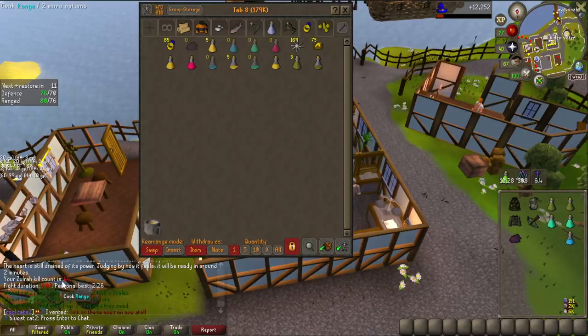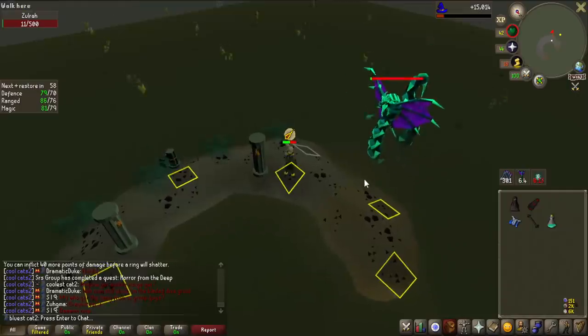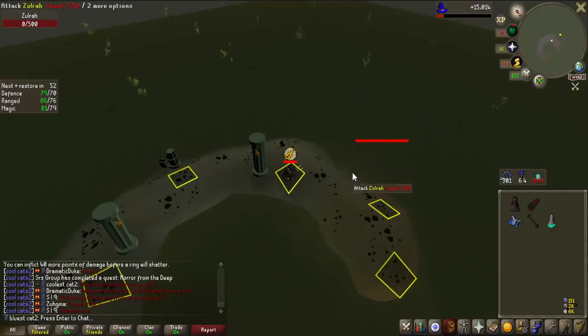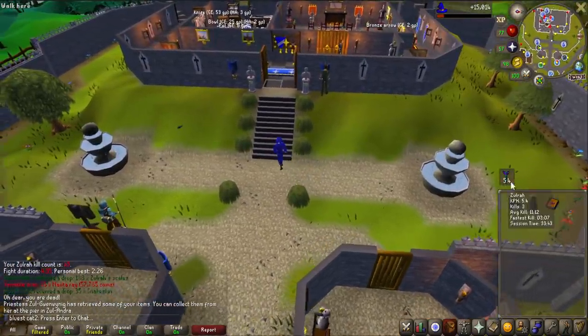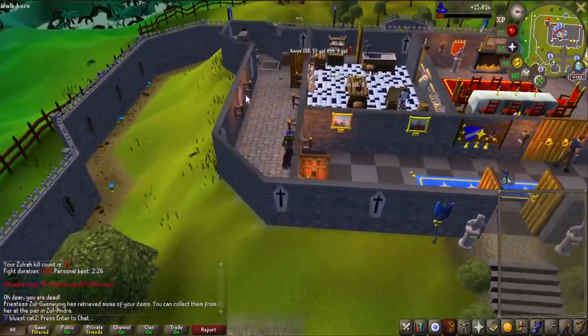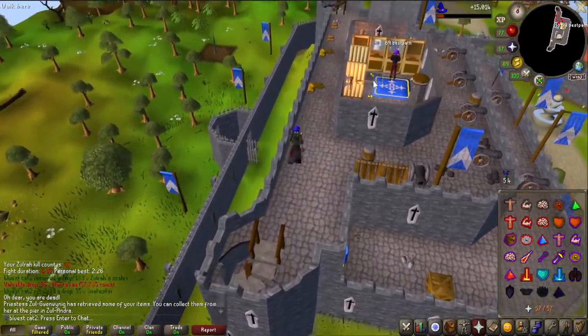I'm up to 44 kill count now and I don't really have any Ranging pots, no prayer pots, barely any super anti-poisons. I could buy normal anti-poisons from Karamja but that still doesn't really help without prayer potions. So we're going for the last kill of the video — kill 45 — until we get more prayer pots supplied. I got a manta ray drop. That is so unfortunate — I was super unlucky during that entire kill attempt. In all these 40 kills I've done in this video, I've actually only had to tele out once I think, and I've died twice. So overall about 3 failed attempts in 40 kills.